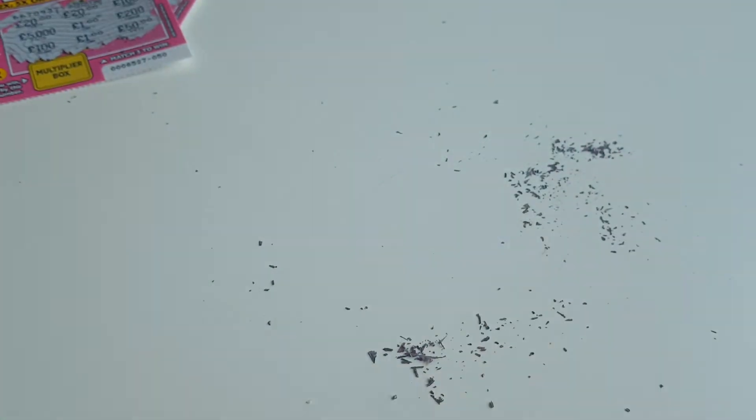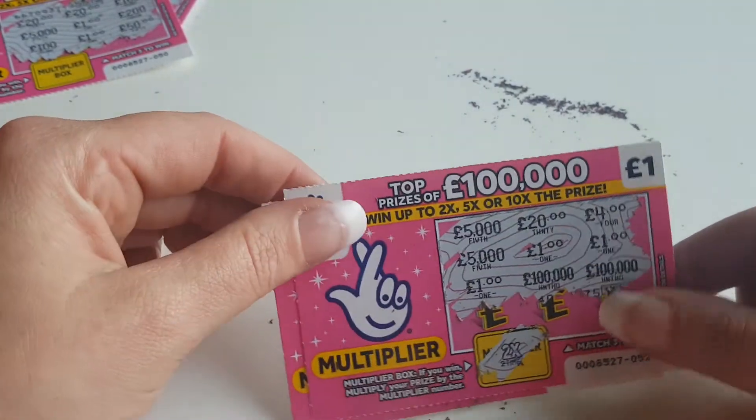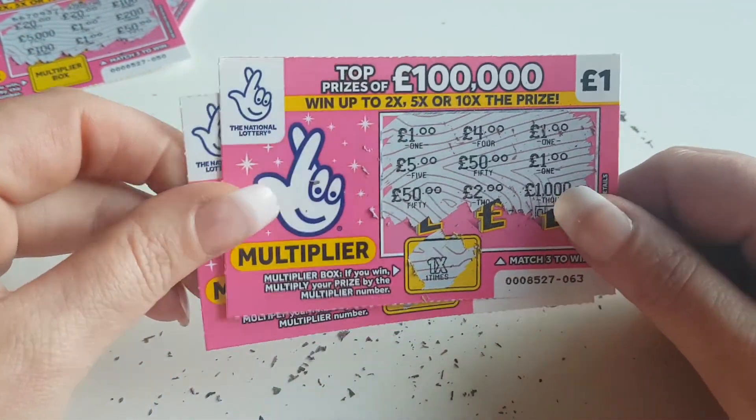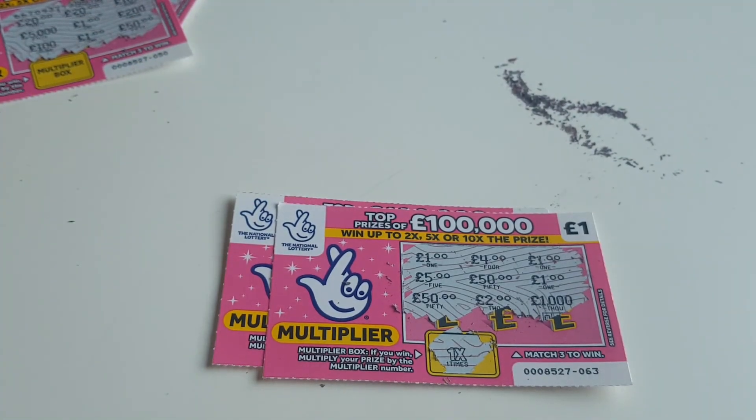So we'll put that with the other losers, get the mess out the way. There were two winning cards — we won two quid on that one and a pound on that one. It was an eight pound session and we've got three pound back, so five pound down today. You've got to be in it to try and win it. Hope you all have a great day, bye guys!